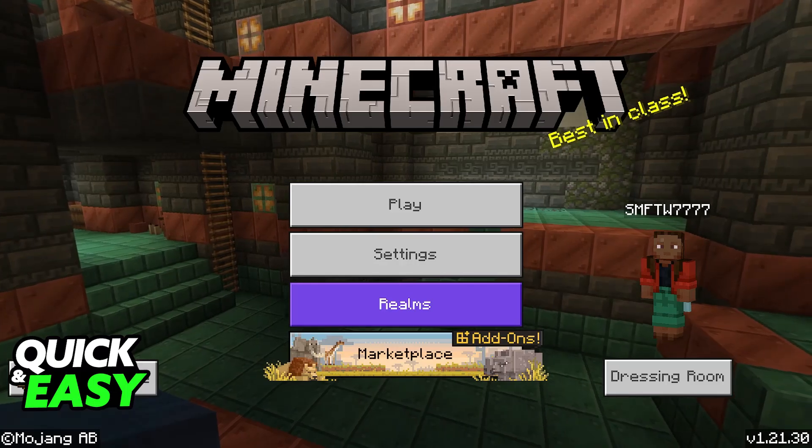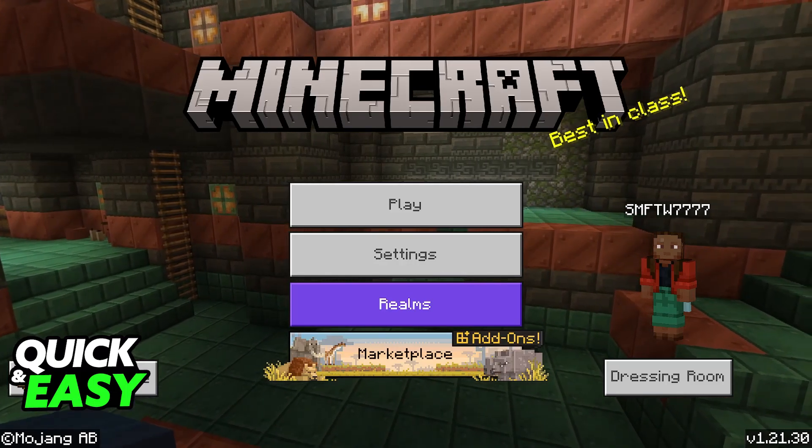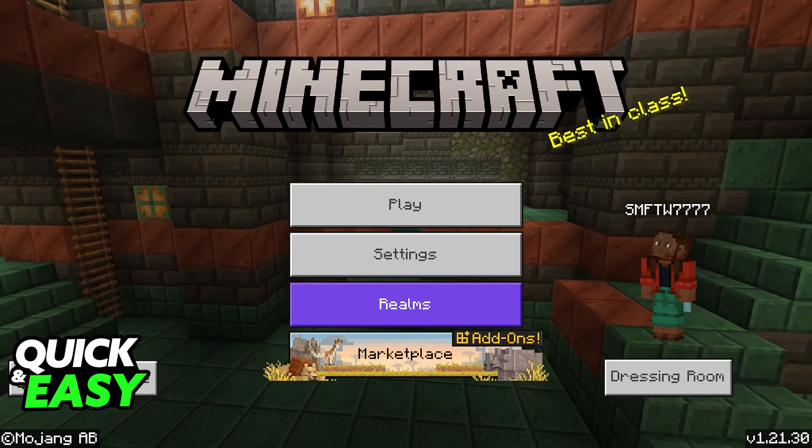Local play will allow you to connect to any worlds that are being hosted, as long as you and your friends are on the same network. Each of you will need to have your own Nintendo Switch console and your own copy of the game.